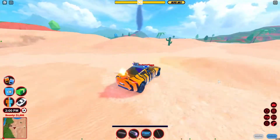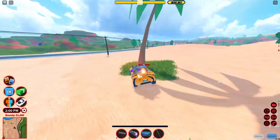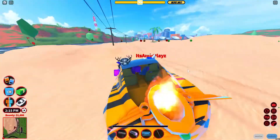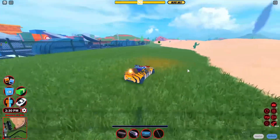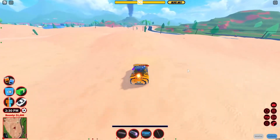So next up we have the destructible everything. As you can see, I'm just going through absolutely everything — you can go through cactuses, trees, these power lines, and almost everything. I don't think you can destroy the ramp — no, you can't. But there are lots of things you can destroy; I haven't even figured out everything yet.